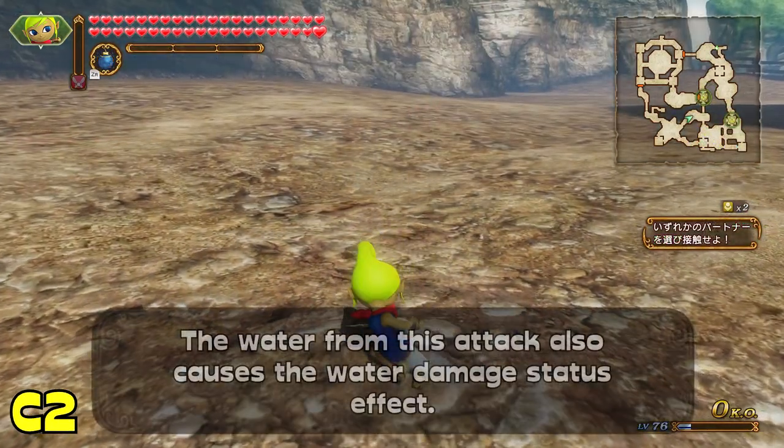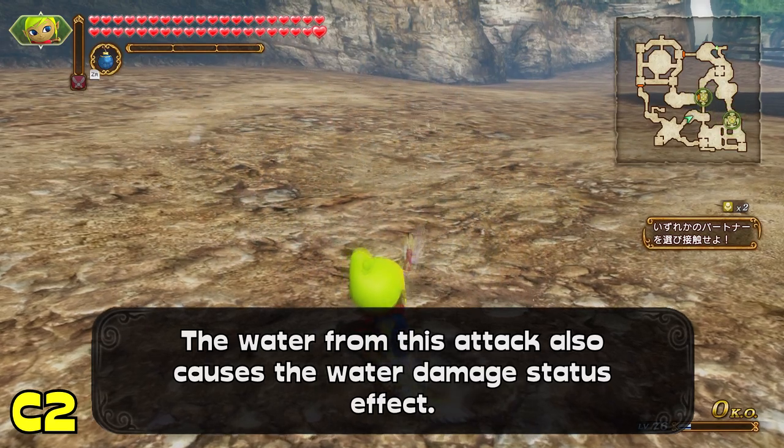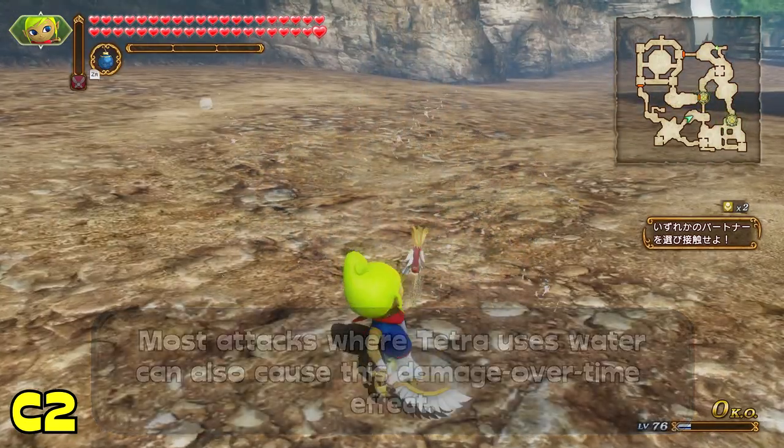Tetra's first combo has her blast her enemies up into the air with a water blast. Unlike other launchers, Tetra herself does not jump up after them, and all in all this is a pretty basic upwards launcher.